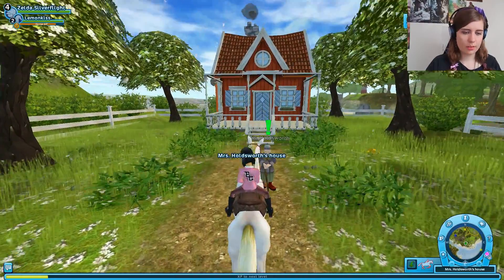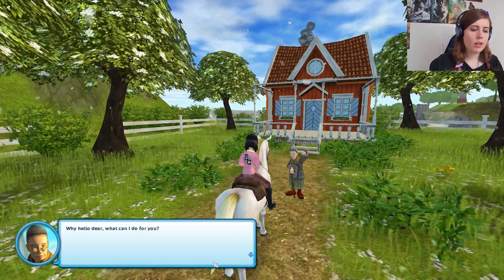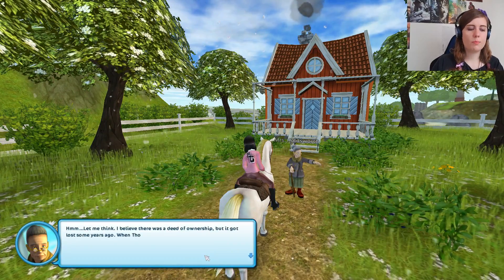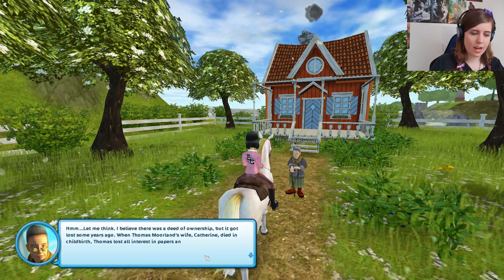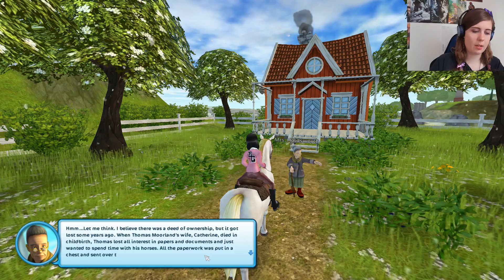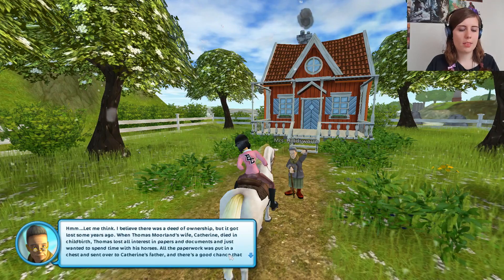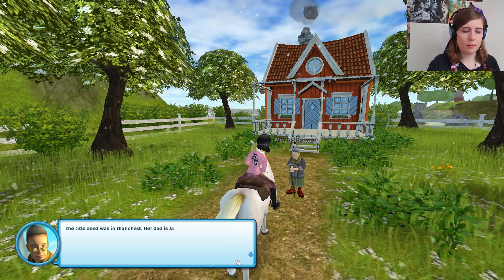Now we're talking to... Oh, old horse. Well, hello dear. What can I do for you? Hmm, let me think. I believe there was a deed of ownership, but it got lost some years ago. When Thomas Moreland's wife Catherine died in childbirth, Thomas lost all interest in papers and documents and just wanted to spend time with his horses. All the paperwork was put in a chest and sent over to Catherine's father. And there's a good chance that the title deed was in that chest.